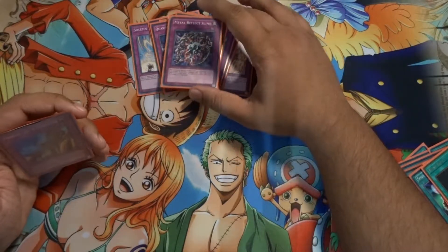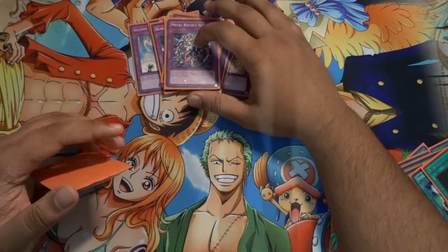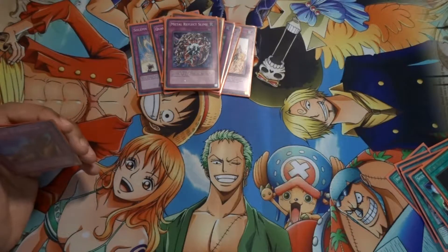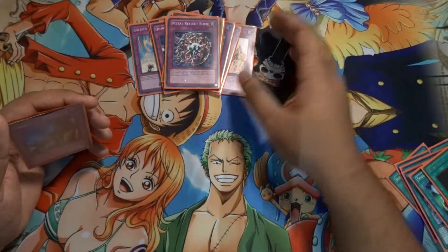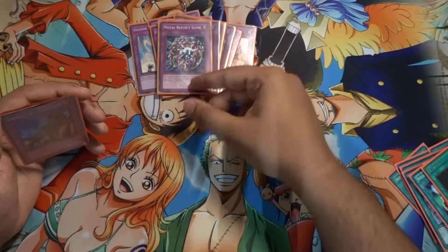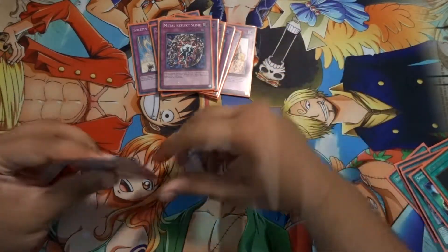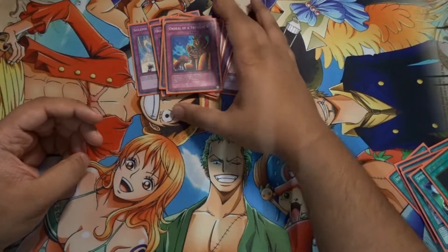Metal Reflect Slime — good defense at 3000, like Millennium Shield number two. You activate it, special summon it in defense with 3000 defense, stall, get your monsters on the field. If you have Command Knight on the field and control another monster, it says effect monster, so your opponent has to attack it and if they can't destroy it, too bad for them. You can just get a monster on the field and tribute summon.